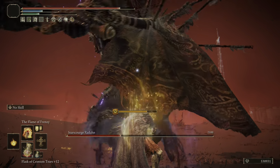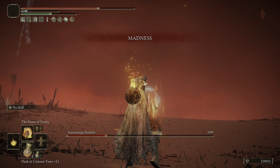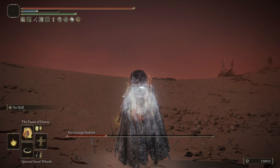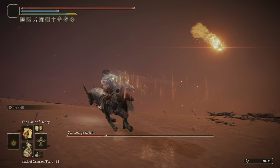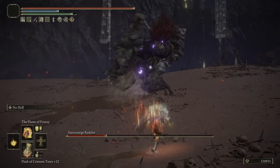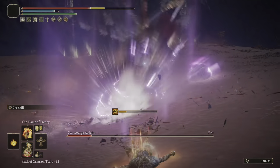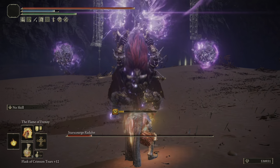This is definitely my go-to preferred Frenzy Flame incantation, although there's another one I really like — Frenzied Burst. Both of the two are chargeable, so you'll get increased damage even though they have longer wind-up times. They deal pure fire damage, and you can get a substantial amount of damage out of either one.